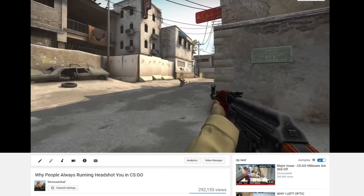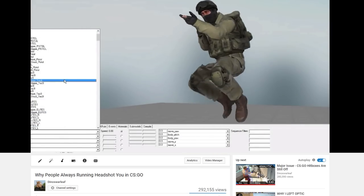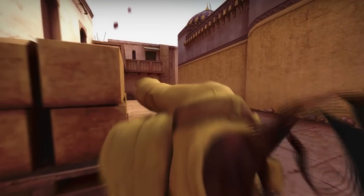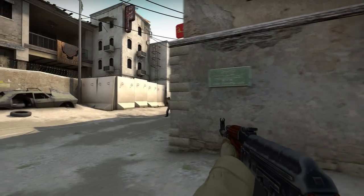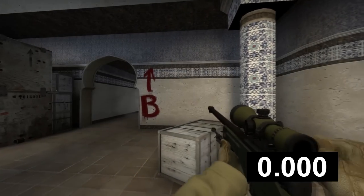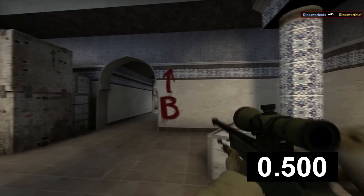A while back, I made a video comparing the timing of animations based on different points of view. While that video was pretty interesting, while getting the timings for it, I was more intrigued with the difference of the peek itself in these clips, and not just the animation. Basically, I wanted to see who gets the advantage on peaks with different amounts of latency — in other words, how lag affects peak engagements.